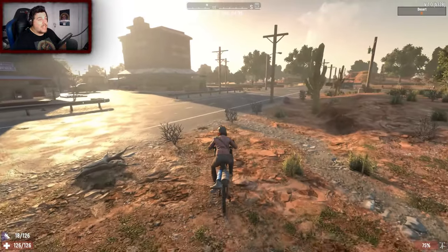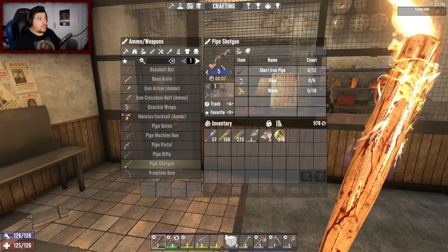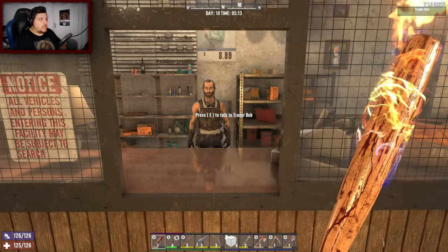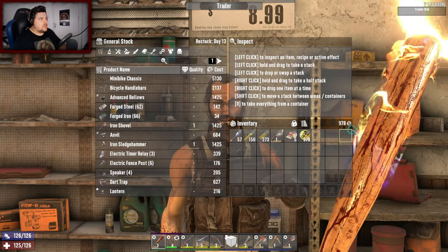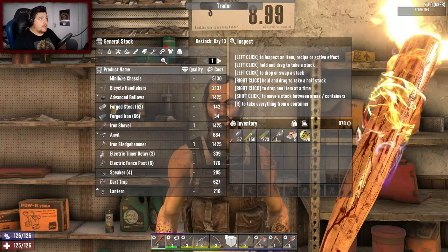That sorts out our wood problem. We can make a tier 5 pipe shotgun - if we keep finding more of these eventually we'll get to the double barrel shotgun by day 14. I thought I had a job to hand in... wow, mini bike chassis!